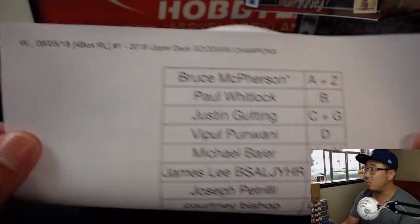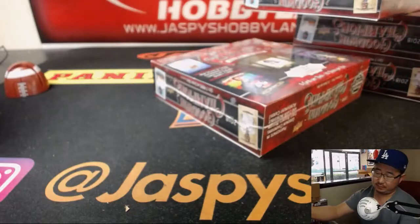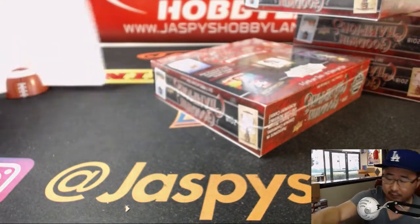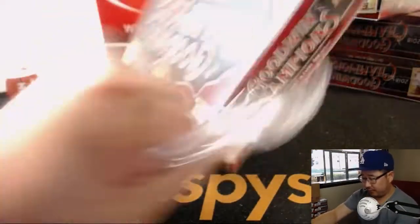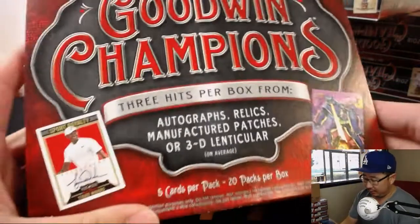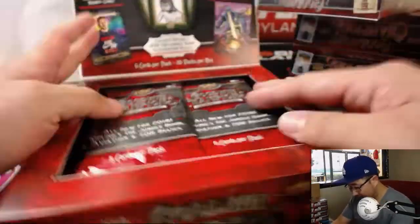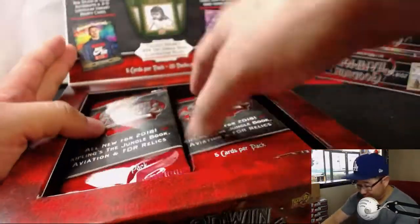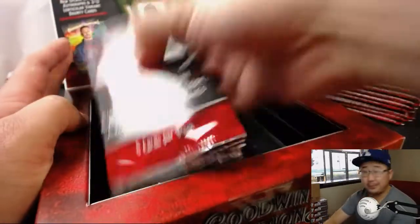So here are the final randomizer results on a Wednesday, brand new release day. First name, first letter, first name. Three hits per box. These are all the crazy things you can get — Jungle Book stuff. Good luck, everybody.